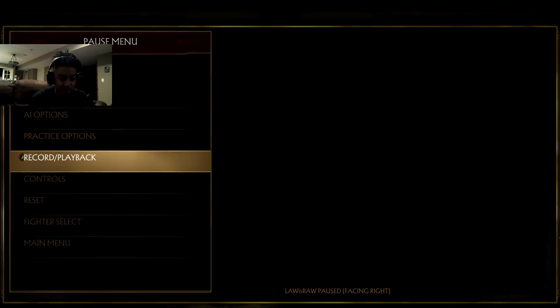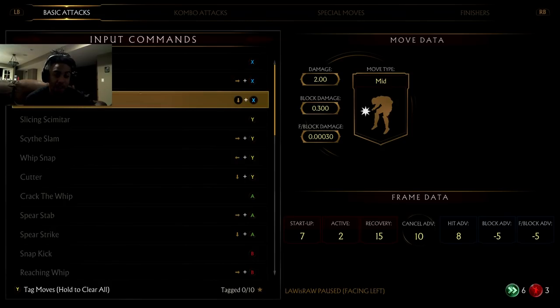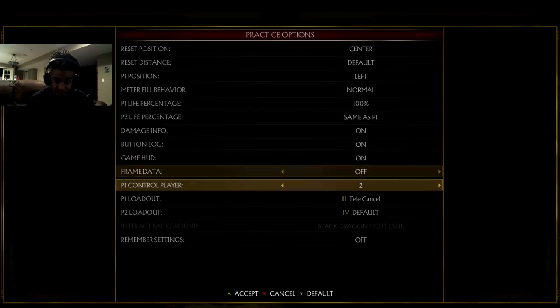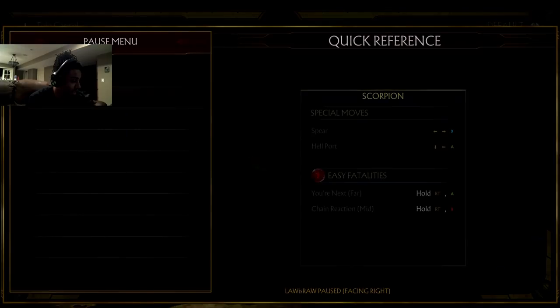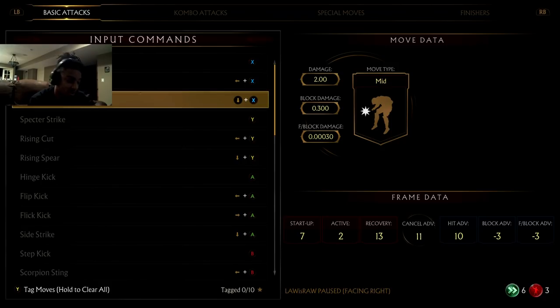Scarlet also has a seven-frame down one. However, if she gets hit by Scorpion's down one, her jab startup is now 17 frames — because Scorpion's down one on hit is plus 10 in Scorpion's direction. So if you get hit with a down one you should block, because your fastest move now starts up in 17 frames instead of seven. That's huge.